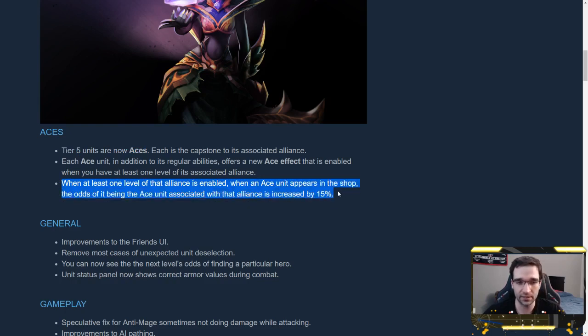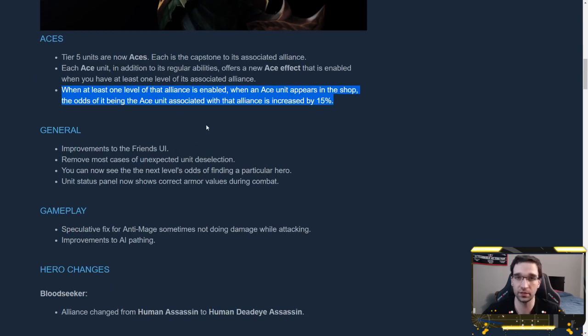Whenever at least one level of that alliance is enabled, when an ace unit appears in the shop, the odds of it being an ace associated with that alliance is increased by 15%. So if your shop rolls a tier 5 unit, the game will preferentially give you aces for your active alliances. You'll be less likely to get ones you can't use and more likely to get ones you can. You don't really notice this — it'll just kind of happen passively as a quality-of-life feature.